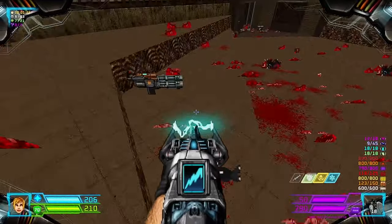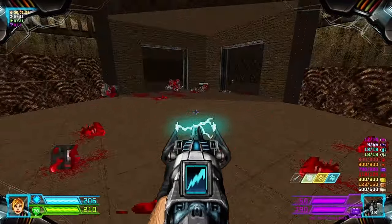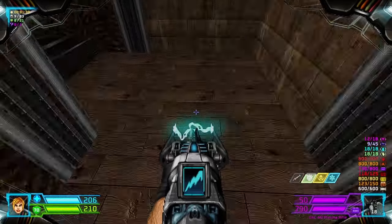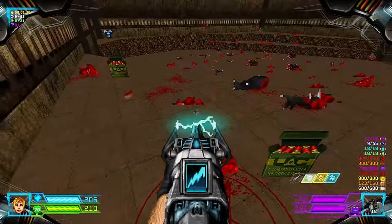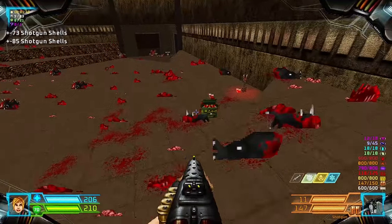And this weapon upgrade sounds as an item. Let's take those teleporters again and we take the right one from this position. We can grab packs of Shotgun Shells and the Red Key.